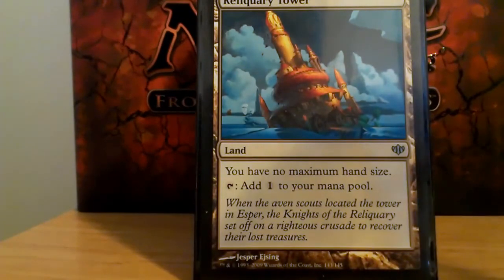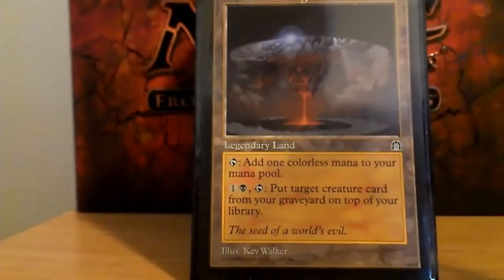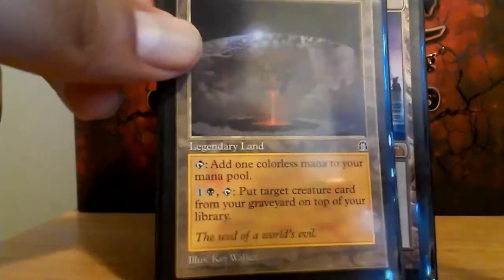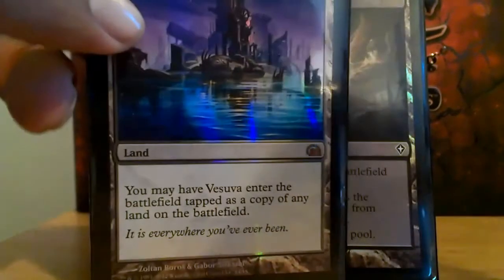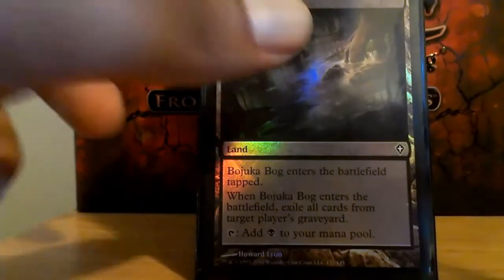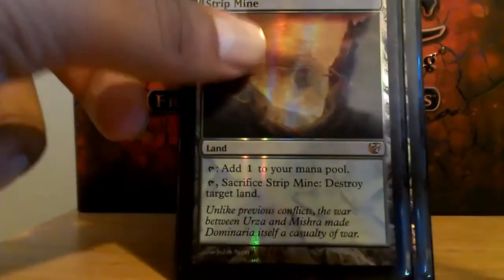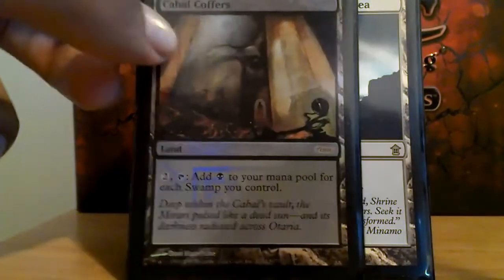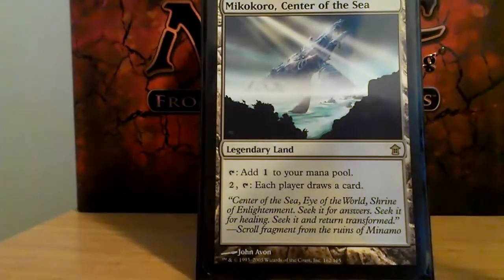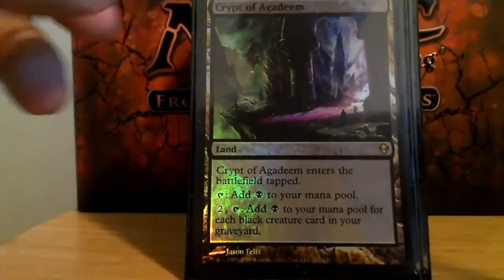The deck runs 38 lands. Reliquary Tower of course, for no maximum hand size. Volrath's Stronghold. Vesuva, which is normally just a second Coffers. Boseiju for graveyard control. Strip Mine for trouble lands. Cabal Coffers for everything else. Mikokoro, and Crypt of Agadeem.